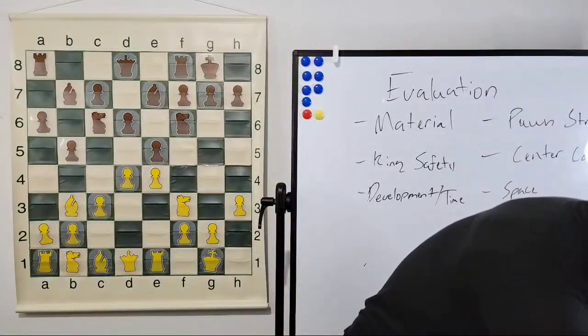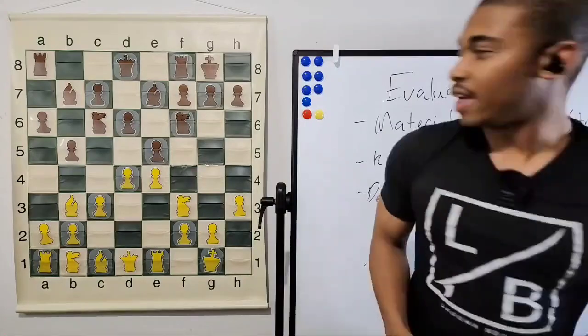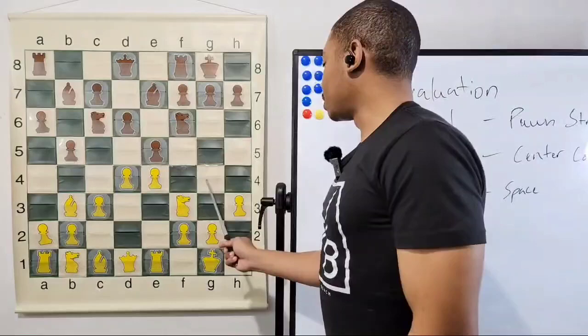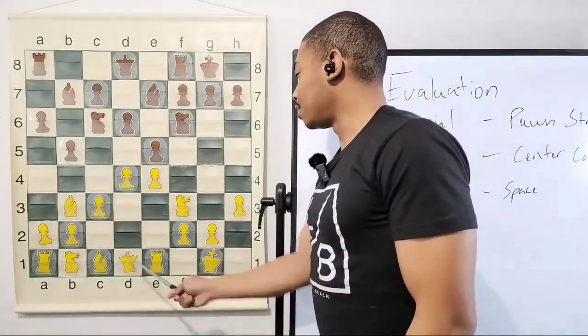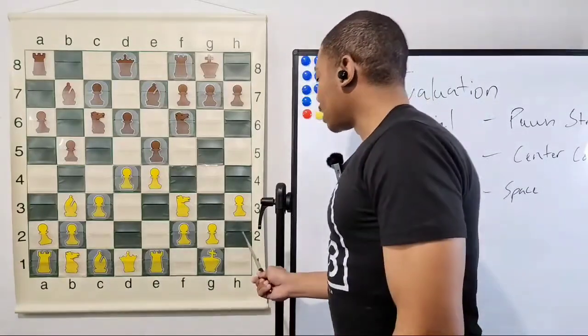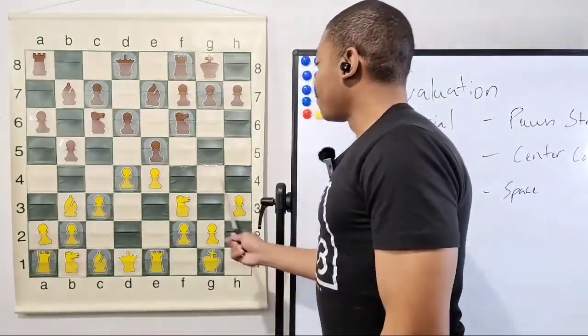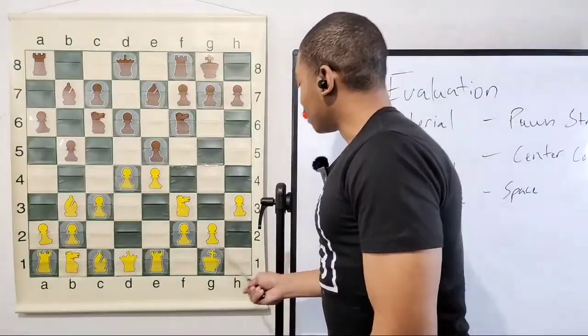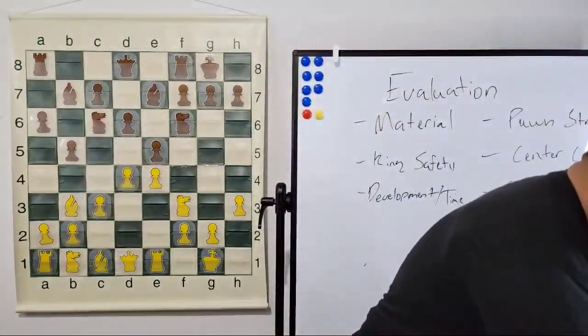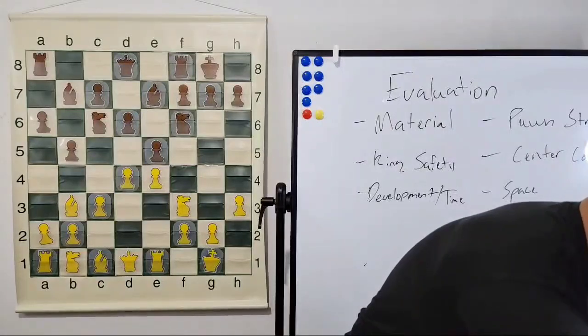What is the point of h3? The point of h3 is preventing the bishop from going to g4 and pinning the knight to the queen, which would wreck everything. That's why most players like to do h3 — and not only does it stop the bishop, but it gives a lift to your king to go to h2.